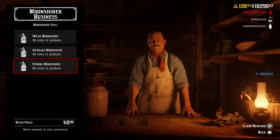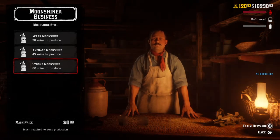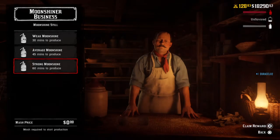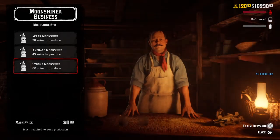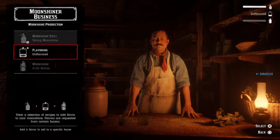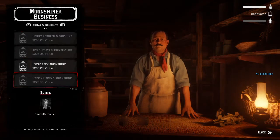Average moonshine you can make around $131 to $144. I did have someone ask me a question — how much do you make when your moonshine still is fully upgraded? Well, now I'm going to show you. It is a reward so it's free; I don't have to pay anything because of the level I reached in the outlaw pass.